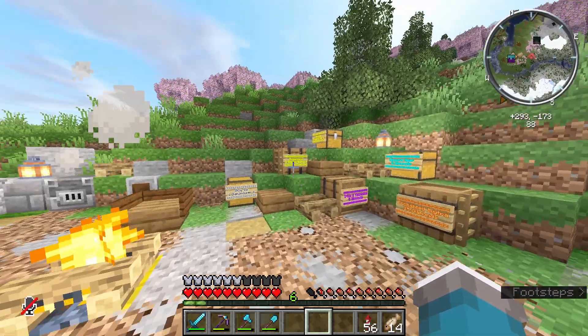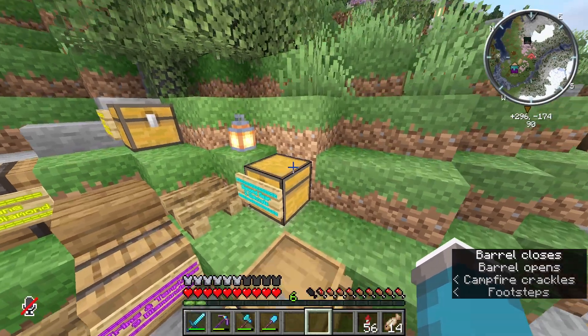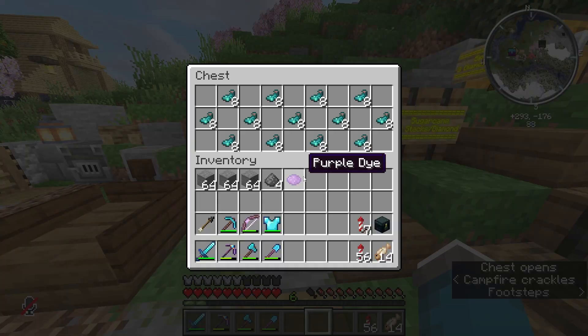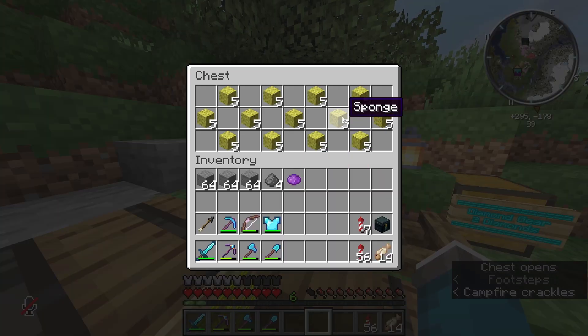I don't want to bore you guys, so we already stocked the shop up and cleared out the diamonds that were in here. Looks like we're going to have to go end adventuring again for some more gear to sell. We also put glow ink in here — one diamond for eight of them — and sponges, three diamonds for five of them.